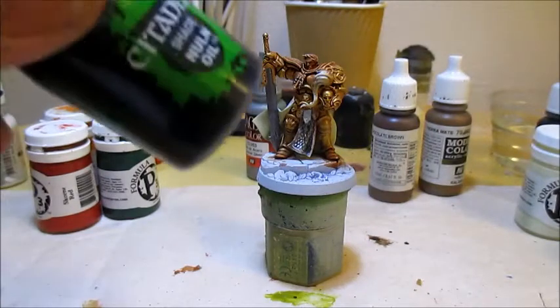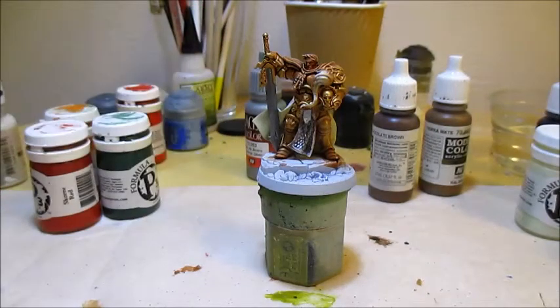Once the metallic has dried, I'll grab some Nuln Oil — this is a black wash — and wash the newly painted silver details with it.